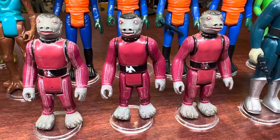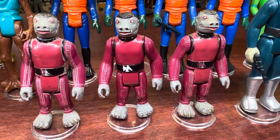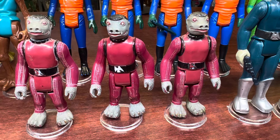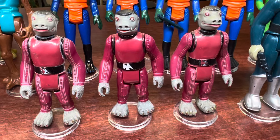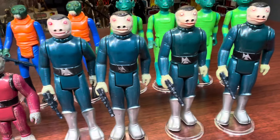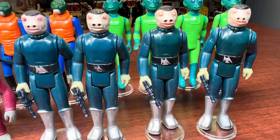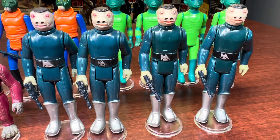He's probably the rarest figure — they made the least of those. They only made them in 1978. And this is what he was supposed to look like, so when you went to the store and bought them, that's what you got. All these were made in the Smile Factory, but you can see the eyes are painted a little bit differently. Blue Snag is one of my favorites — he may even be my favorite Star Wars figure, just because he looks cool and the story behind him.